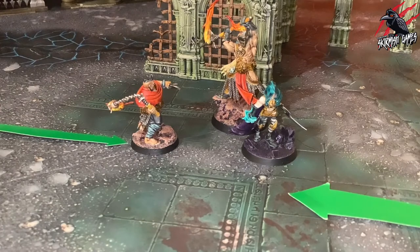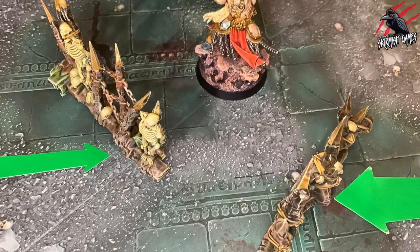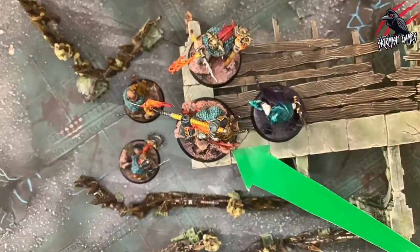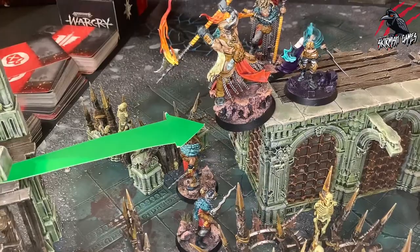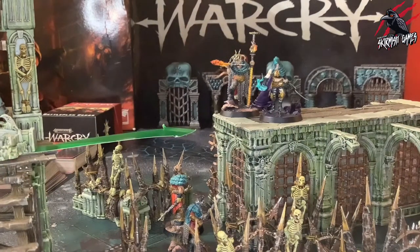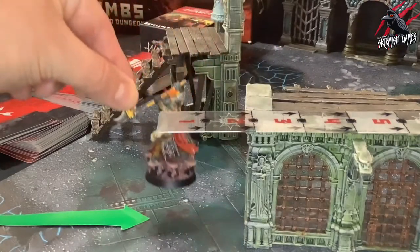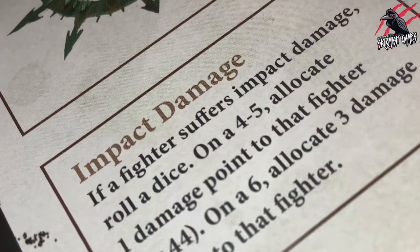The fallen fighter is then placed with the centre of their base on that point. The player cannot pick a point that would cause the fallen fighter to be placed on or through another fighter or through a terrain feature. If it is impossible not to do so and the centre of the base of the fallen fighter is on a platform, they remain where they are. If the centre of the base is not on a platform, they are immediately taken down instead. If the fallen fighter is now 3 inches or more vertically lower than their location before they fell, that fighter suffers impact damage.